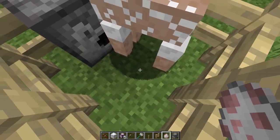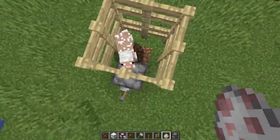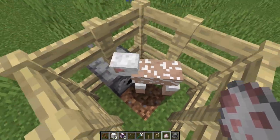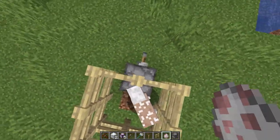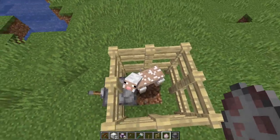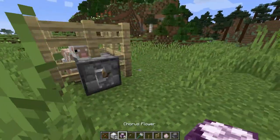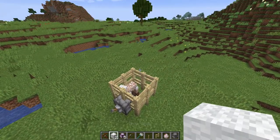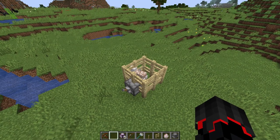I can already imagine people having setups like this with hoppers all around, and then maybe some circuit or clock that every dawn or whenever something happens, these dispensers will shear the sheep and all the wool will be collected in a chest. That's a pretty cool feature right there as well.